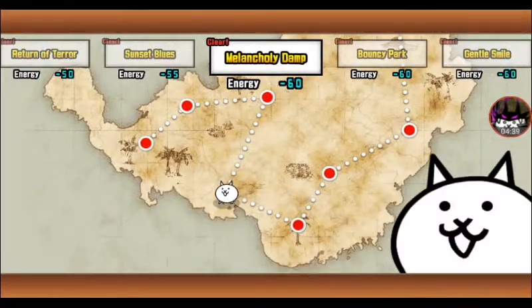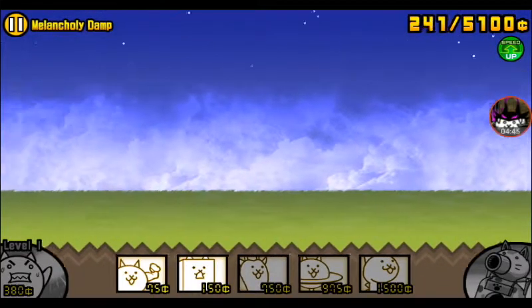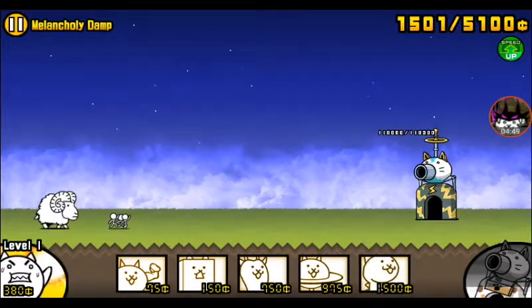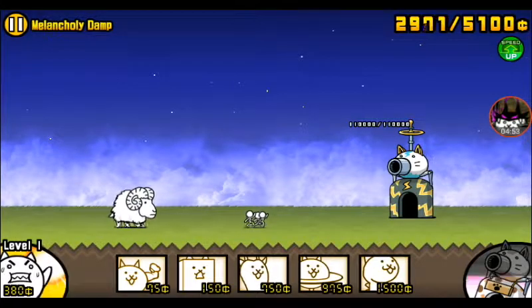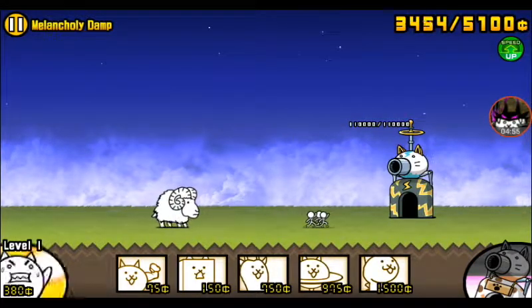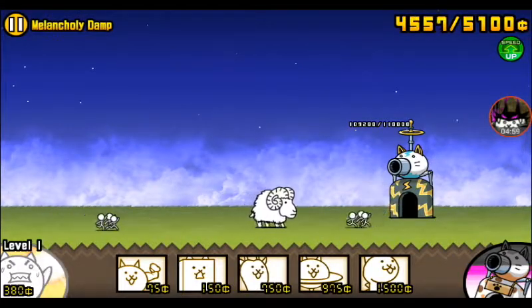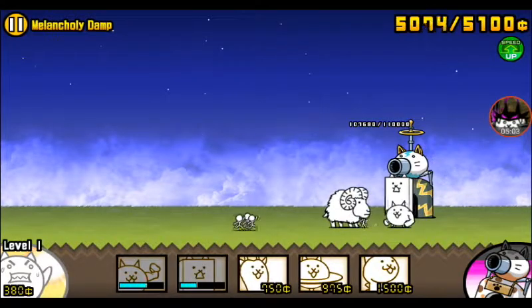On to Melancholy Damp. This one's a little harder. You're going to wait until you get your max money on the first level of the worker cat. We're halfway now — I just have to wait. It's okay if they attack your base, don't worry about it at all. Now I'm at max, so I'm going to spawn the two combo.